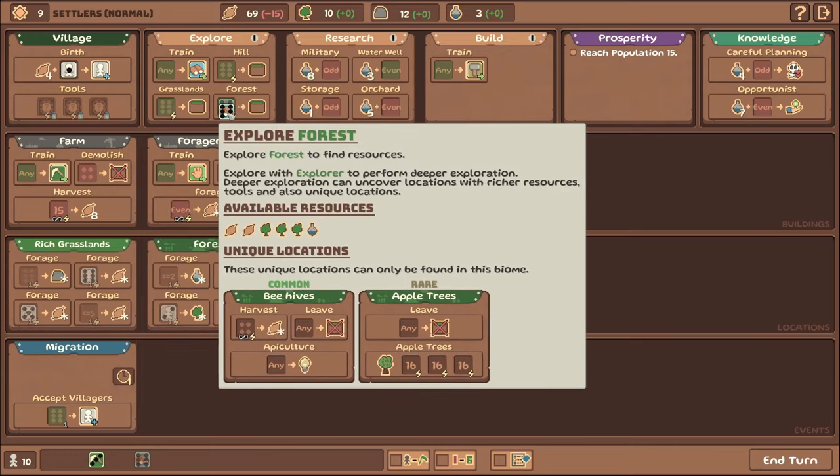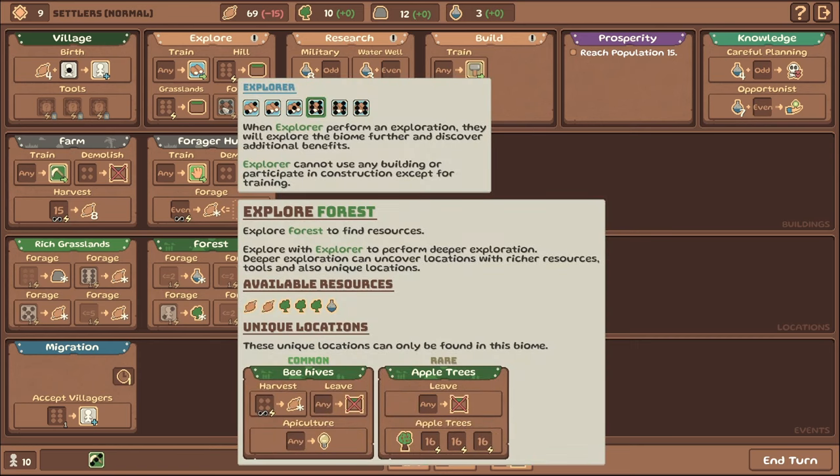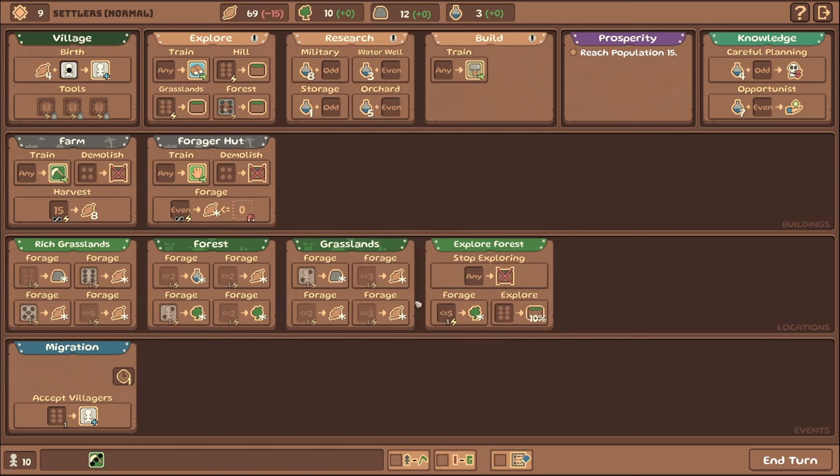Let's hit the forest — I want to try and find an apple tree. It's rare but not completely unlikely. We've got tons of wood but having wood is not bad. We only have one chance at this migration and I think I already blew it. There's only one turn left — this would have given us another person. I did blow that unfortunately.